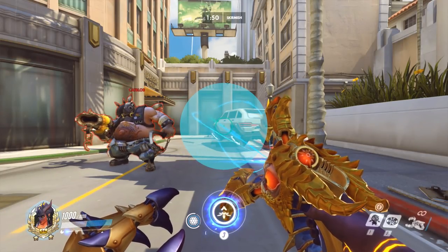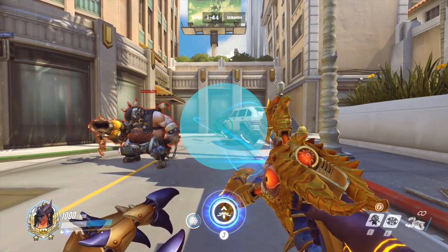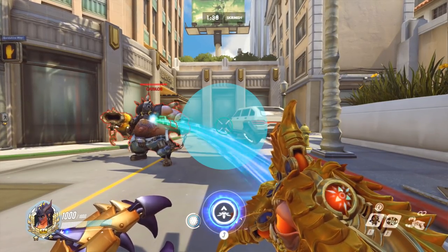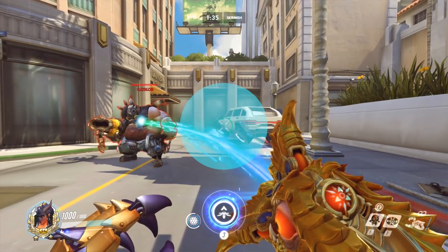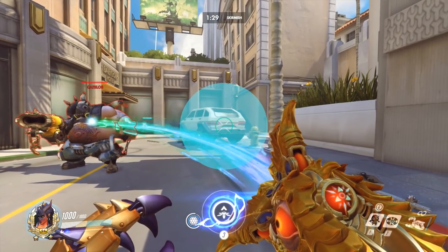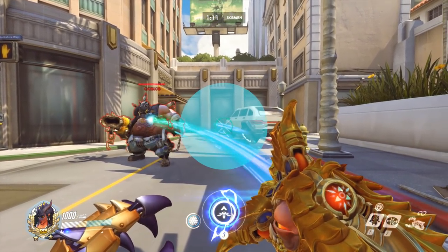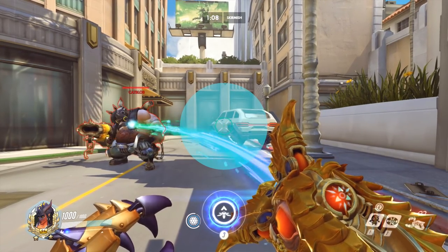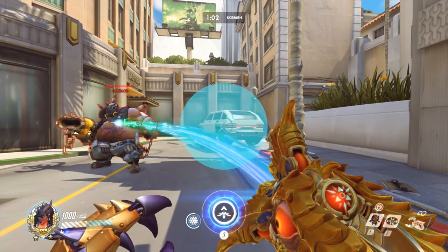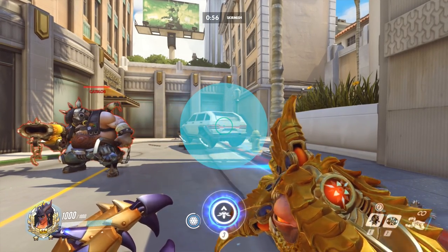Now let's look at Symmetra. The hitbox on this is fairly large. You can't change it like you can the Mercy heal beam, obviously, because it's an attack. But we still need to check for those three things: the hitbox, the range, and the line of sight. As you can see, when Symmetra begins to move over to the left towards Roadhog, as soon as the hitbox overlaps with Roadhog, it begins the connection. What makes it a lock-on is, again, the rules for breaking it are different. You can't just look in completely different directions — it's more like bending that rule instead of completely breaking it. But there is quite a bit of leniency in where you can actually move your crosshair and that attacking hitbox.